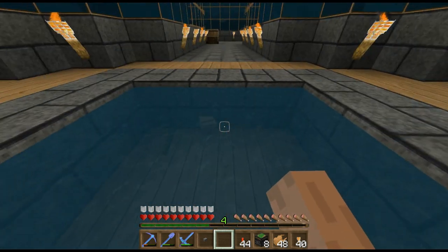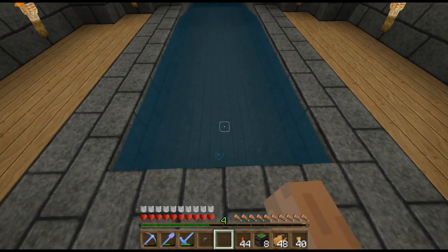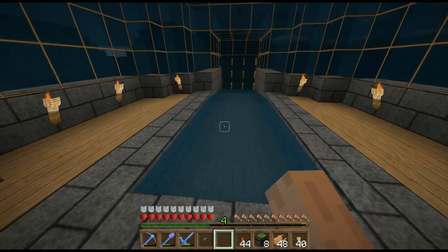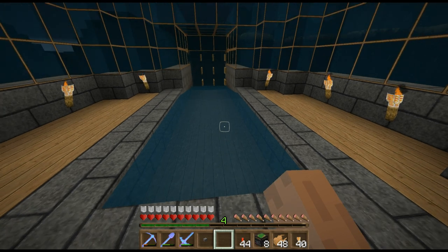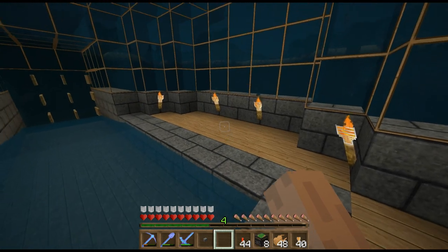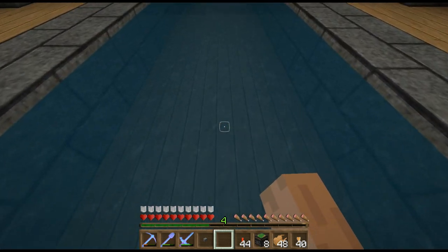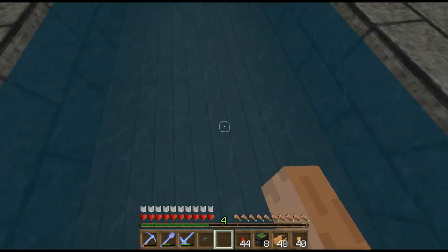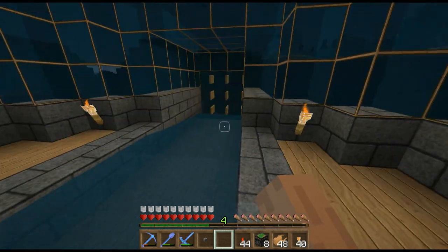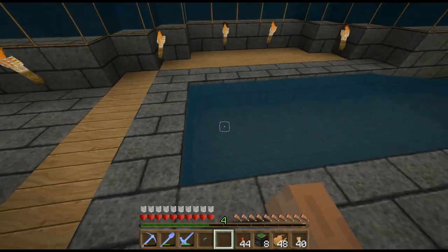Getting out the boat — that's a bug in the system. So maybe we could have dispensers all under here and it drains all the water sources when you land. There'd be a trip wire hook here and it drains all the water sources. Then when you want to take off, you get in the boat, press a button on the side, all the water sources place back, and then you launch yourself. Maybe that would be a better idea — I'm not sure, I'll have to have a look into that later.